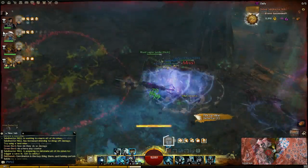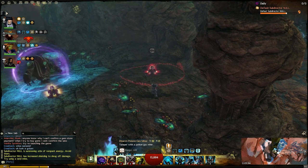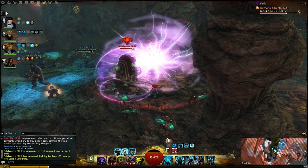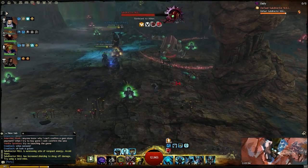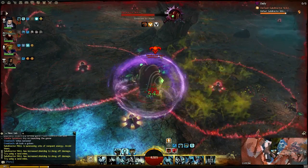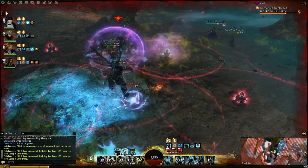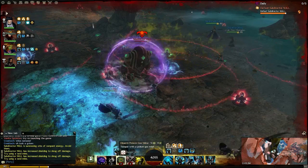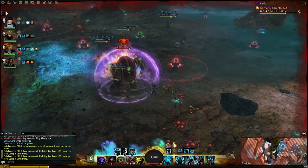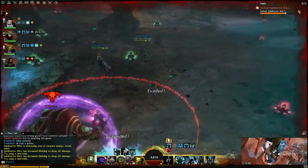Now let's go over some of the problems groups have with this encounter and some of the bugs. First up, there are many people complaining that Null bugs out and puts his shield up right after or very soon after the party removes it. This isn't so much a bug as it is a design flaw. Null's shield ability has a cooldown just like any of our skills, and it begins coming off cooldown not after his shield is removed but after he casts it. His shield is on a 45 second cooldown, so if it takes your group 45 seconds or longer to get that shield off, he's gonna cast it straight away once you do. Just be sure to get that shield off as soon as possible to prevent this from happening.